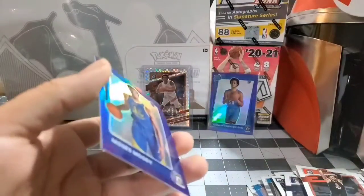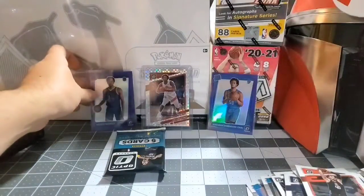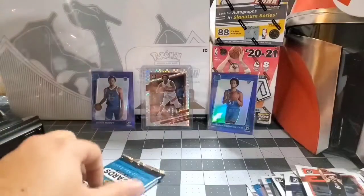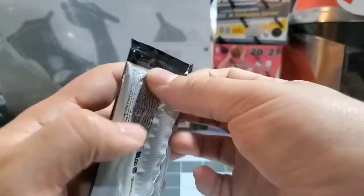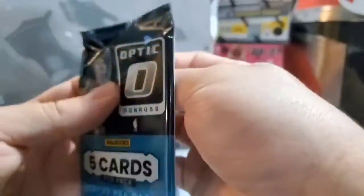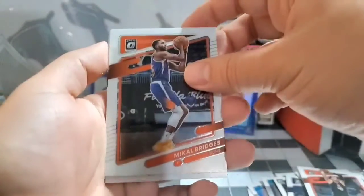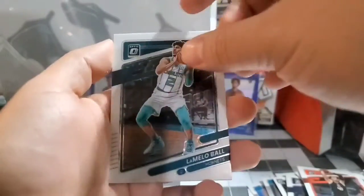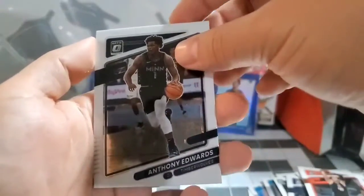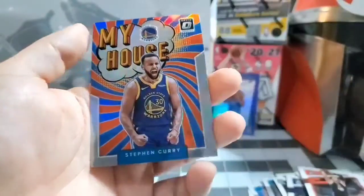All right, last pack right here. I think we just got our hit, so let's see — maybe an auto, I don't know. Josh Christopher rookie, Bridges, LaMelo Ball second year, Ant-Man again second year, My House insert, Seth Curry — you can tell because it kind of looks shiny.